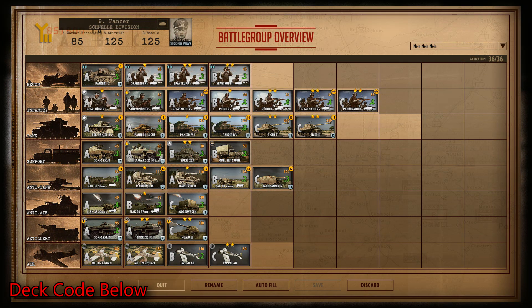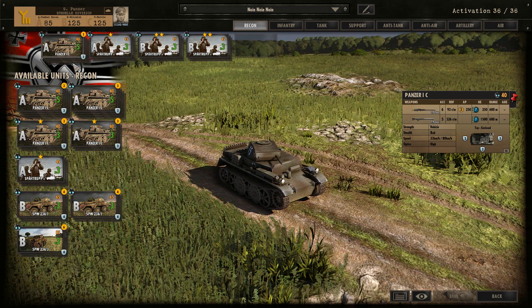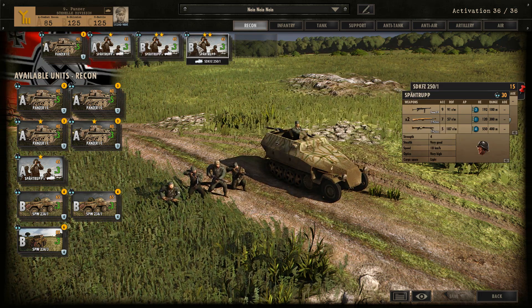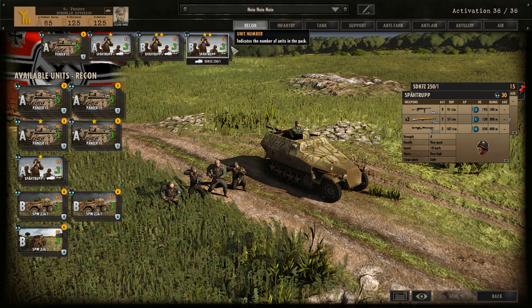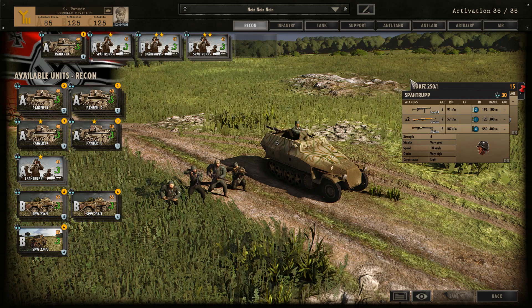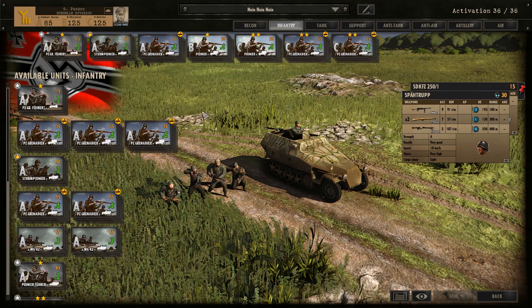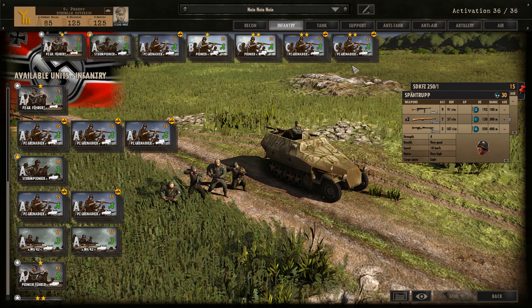Here's a deck I built earlier — the deck code is in the description below. For recon: one card of Panzerspähwagen ICs just for vehicle recon. In A-phase, Spar troops, and then both B-phase two-star Spar troops — they're pretty good, essentially a half-decent Panzer Grenadier squad in open-field engagements with recon optics. They also have a two-star half-track, which is great for infantry. So we've got four cards of pre-C-phase and then three cards of C-phase, so once we get there we'll be sitting rather lovely.